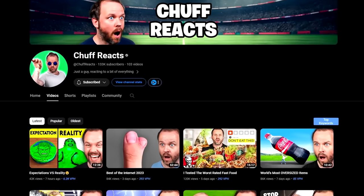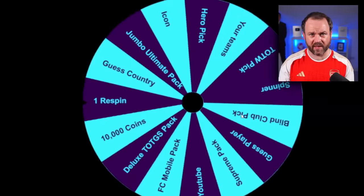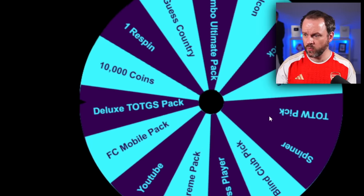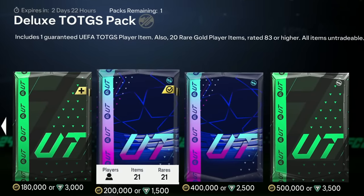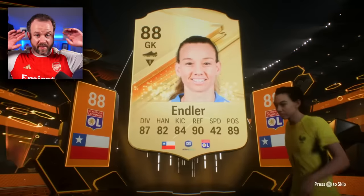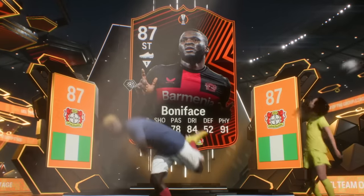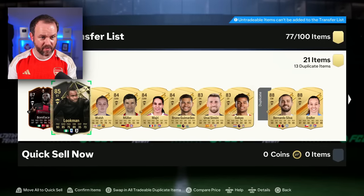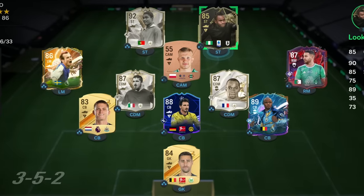We've got one position left. Don't forget to check out Jeff Reacts — the brand new video, Expectations vs Reality, it's actually hilarious. I want that Supreme Pack bad. I'll take the Deluxe TOTS Pack — one guaranteed Team in a Group Stage player and 20 other rare golds, all 83 or higher. We've got a Europa League goalie. Double walkout — Endler and Boniface! That's a striker with 87 pace and 87 shooting. Wait, Luckman's actually got better stats than Boniface. There's only one decision here — Luckman, welcome into the team!